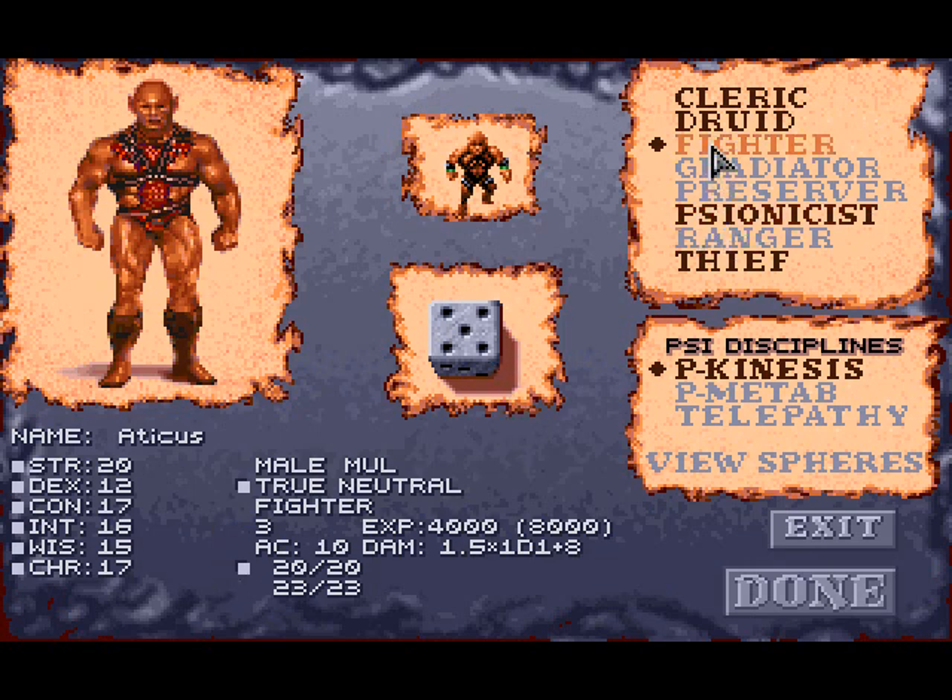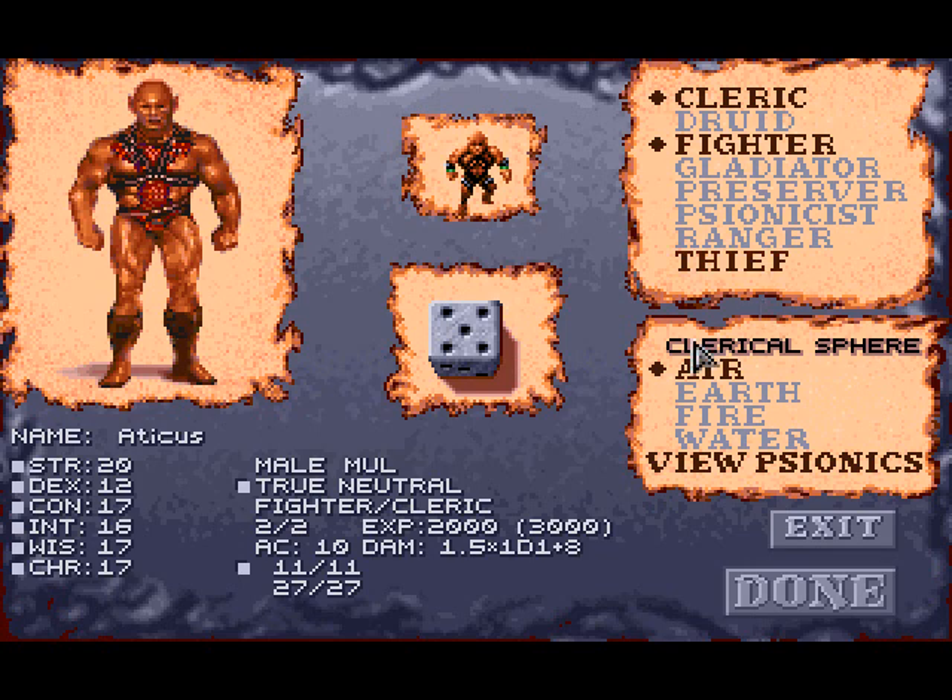Here we have your classes: Fighter, which is your standard warrior; Gladiators, which are serious fighter types and really hardcore. You also have druids, clerics, preservers who are your wizards, psionists — a psionist is essentially a person who uses mental powers — rangers, and thieves. I'm going to make this guy a fighter-cleric of the fire clerical sphere.